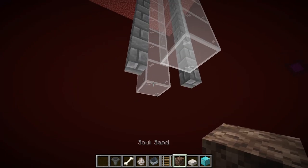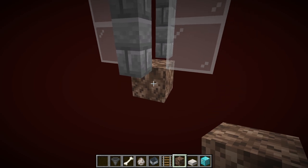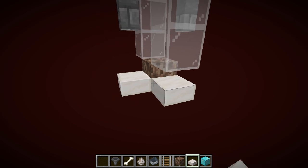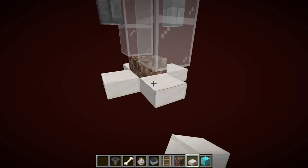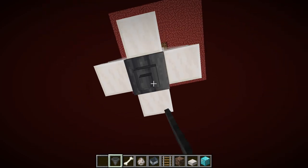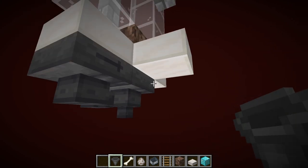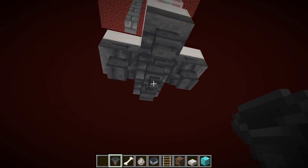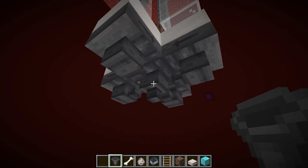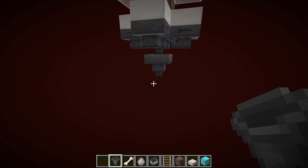On the 24th block down, you're going to place your soul sand. Then get rid of those temporary blocks and place slabs on all sides of the soul sand. Then come down here, place a hopper beneath there, and then hoppers underneath each slab into that downward-facing hopper — that way all the things that get dropped are going to go into this hopper and you can put it into your storage system.